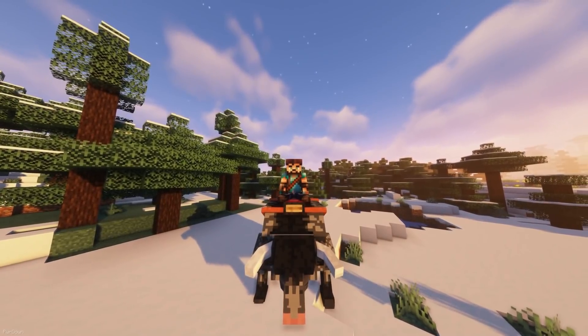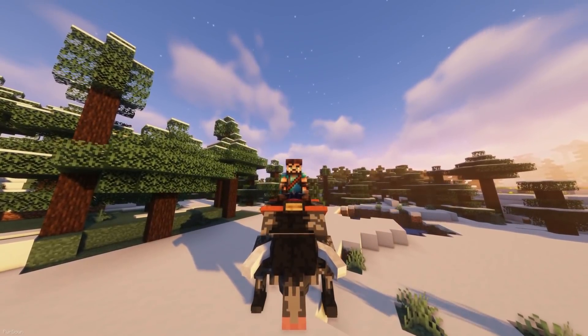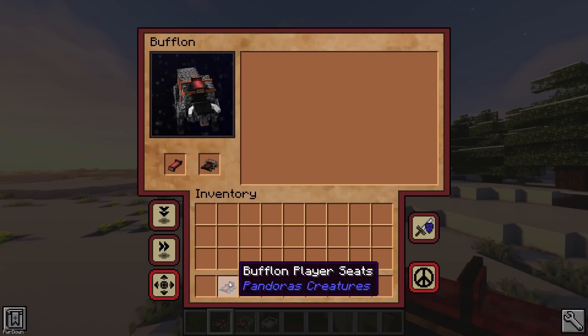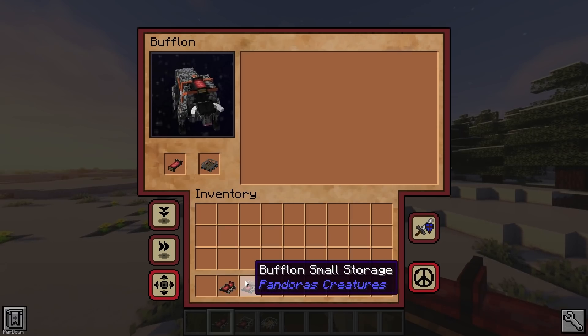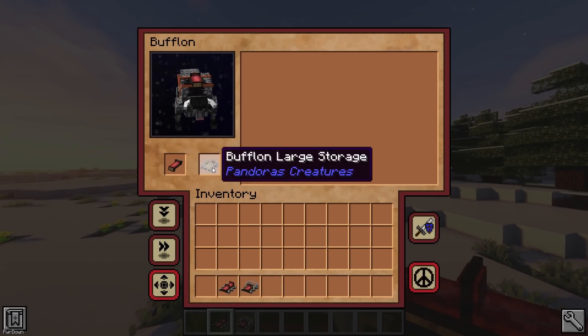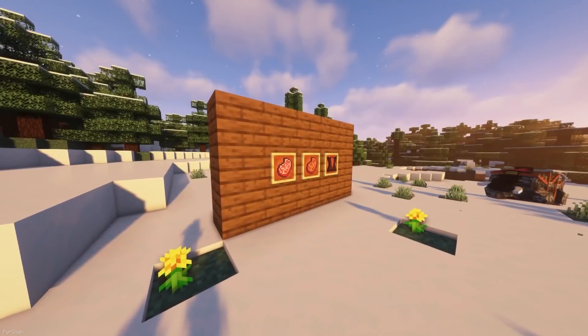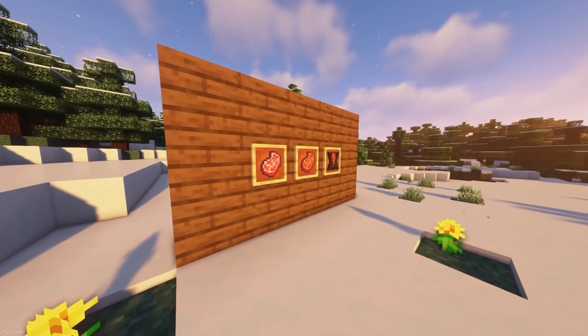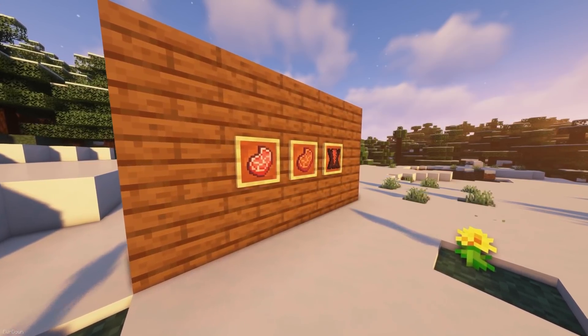You still only obtain the Buffalon Saddle by finding it in Chests or by trading with Villagers. There's a second Saddle slot where you can place either a player's seat to allow a friend to ride along, the small storage which gives 27 inventory slots, or the large storage which gives 54 slots instead. If you decide to kill Buffalons, they'll drop Meat as well as Buffalon Hide, which can be converted into regular leather.